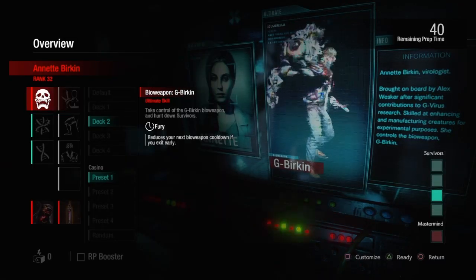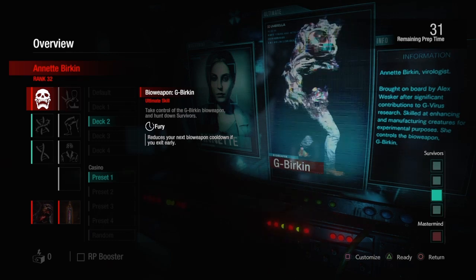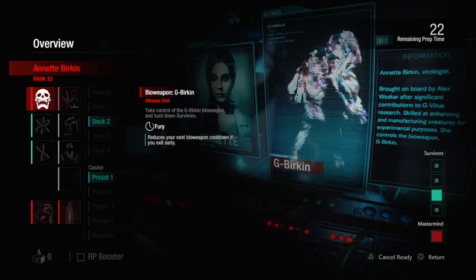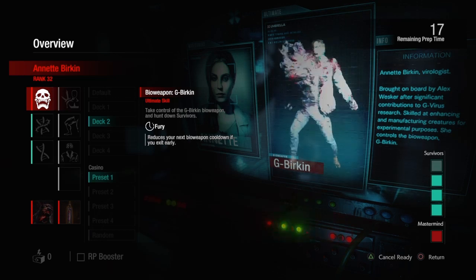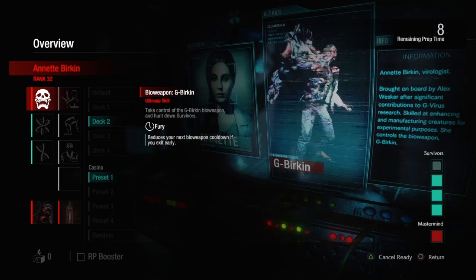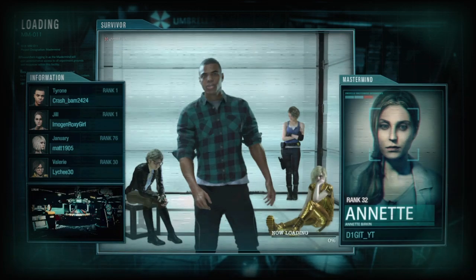I don't know what's up with this game giving me Casino four times in a row, but I'm not complaining too much. I do wish I'd get another map, but Casino is all I'm getting — like legit four times in a row. We got a rank 76, a rank 30, and two rank ones. This is going to be very easy. Jan and Valerie might be a problem depending on what they're running, but if they do exactly what I want them to do — and that is ignore the dogs — then I win.